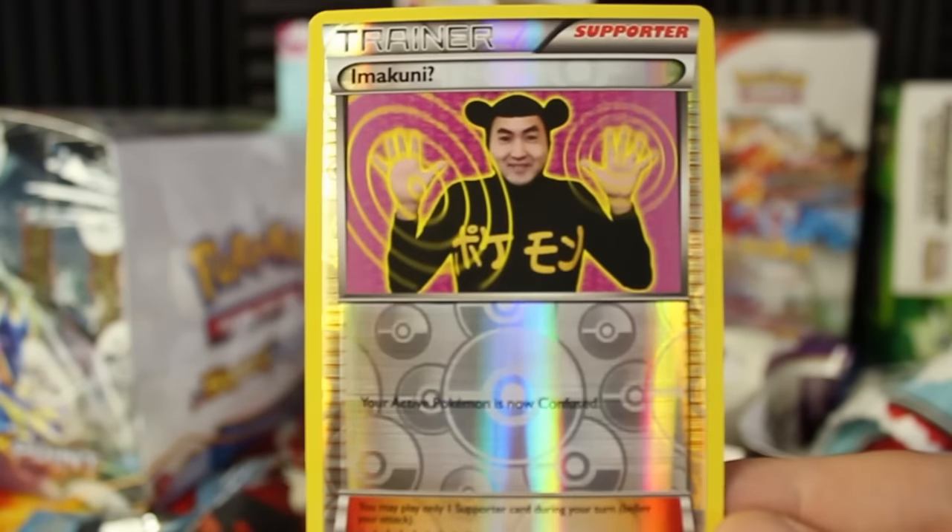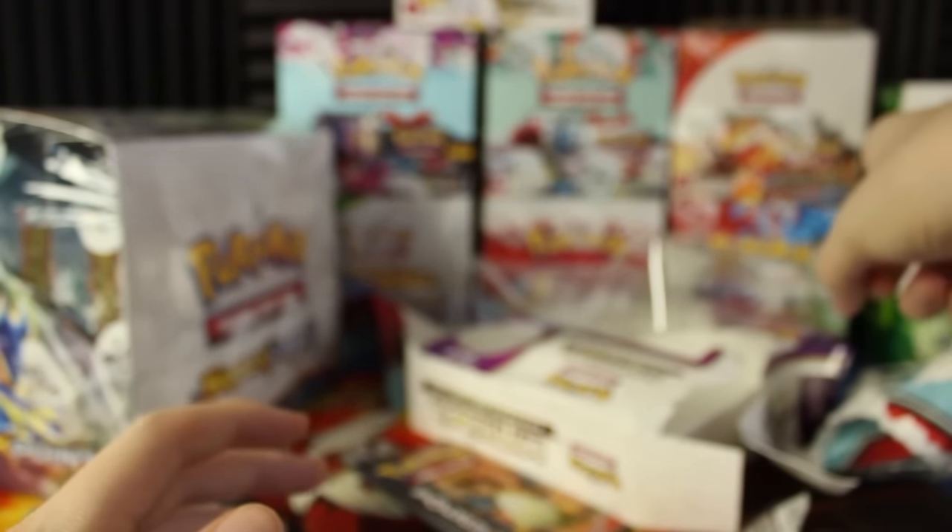So that's going to be all the cards for this mythical collection. We got Imakuni of all things, two EXs, and some great pulls. I'm pretty excited to open some more of these Generations packs. We're only going to have two more for a long time, so we'll probably squeeze the Celebi one in sometime next week. I guess that's going to be it for now — I'll see you guys next time, take care!